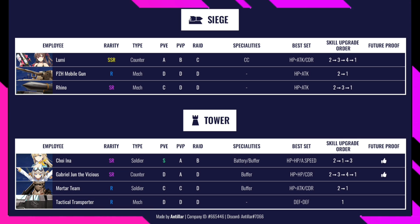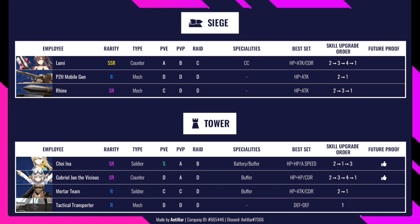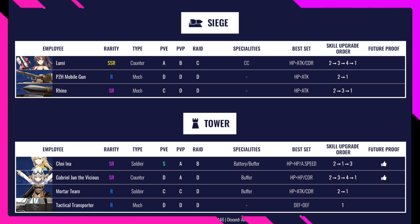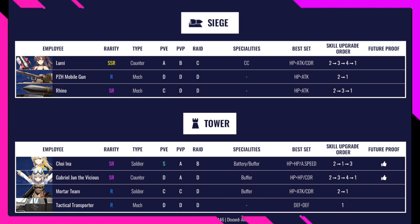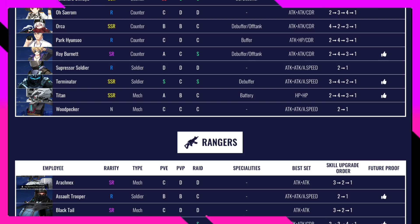For Tower characters, Tryina is rated S in PvE, A in PvP, and B in Raid. Specialty is battery and buffer. Best set HP and attack speed. Skill upgrade order 2, 1, 3. Gabriel June the Victorious is rated A in PvE, A in PvP, and D in Raid — fine for PvE and PvP content, but I wouldn't prioritize building him now. Focus on PvE farming first, level up your roster, then shift to PvP.